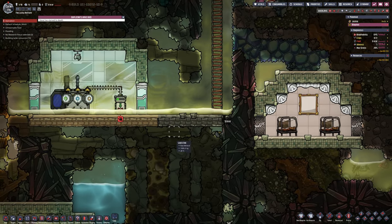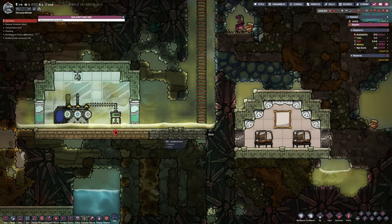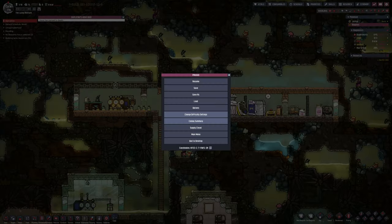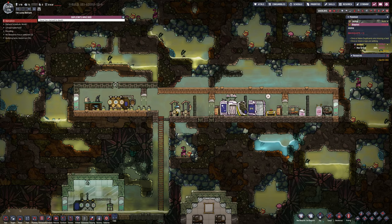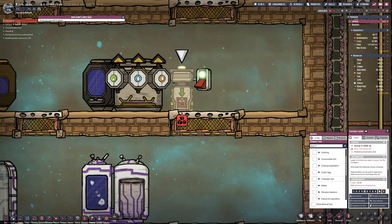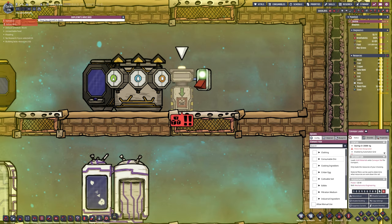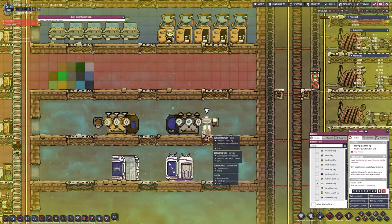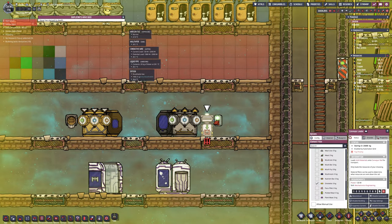We actually did lose somebody. One of the duplicants has starved to death - it is in fact the one we got free when we arrived, the one we defrosted, not the duplicate we sent over. So that's a silver lining, but it's still a free duplicant that we've wasted and it was all my fault. Stupidity on my part that I forgot about them and I shouldn't have, especially when there are easy automations to set up to make sure it doesn't happen again.